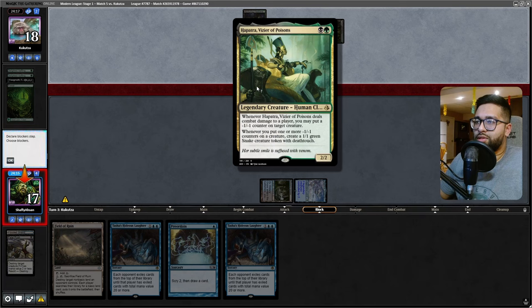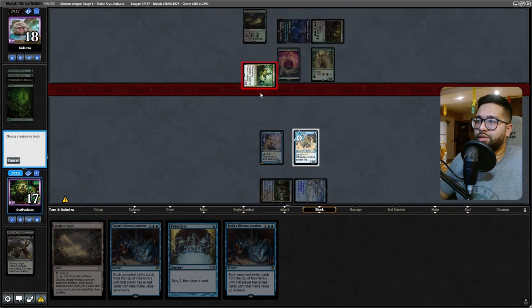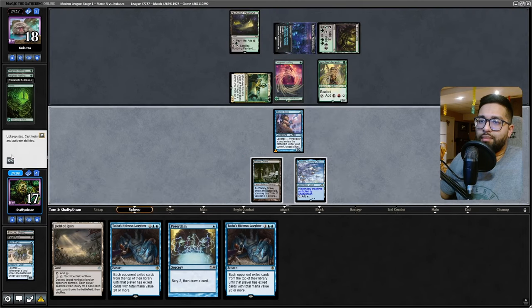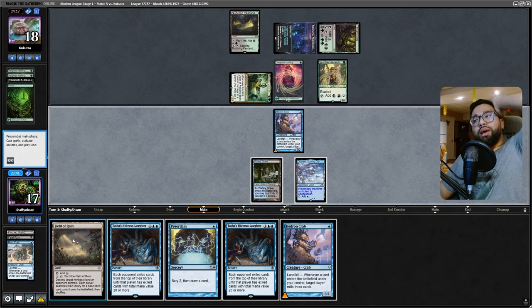That's our creature — just combat damage. There's no — oh, I forgot I had deathtouch. I would've just thrown the Hedron Crab at it. I forgot I had deathtouch. I don't really want them playing Yawgmoth and proliferating my crab. Anyway, it dies. I could have just taken the hit — I would have gotten farther in the mill — but I think I still just go Tasha's, or mess with their mana a little bit.